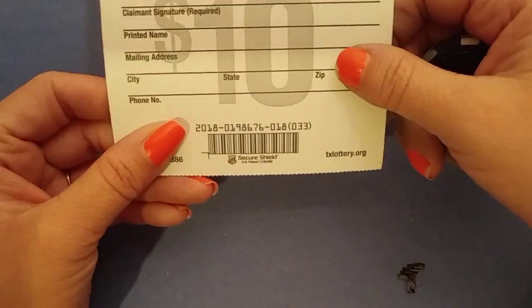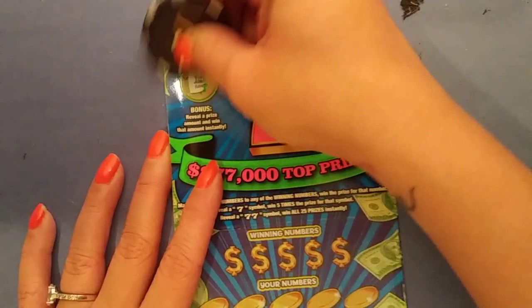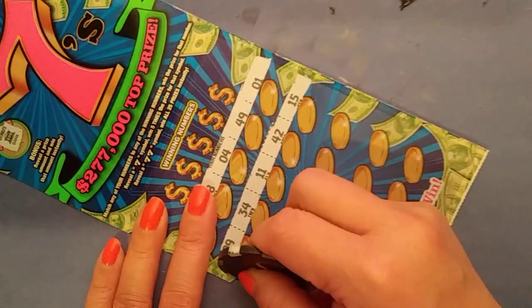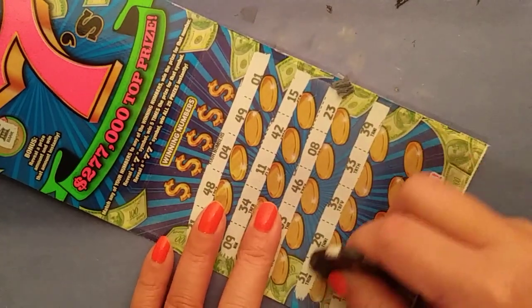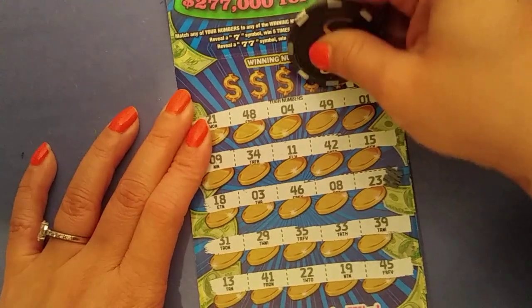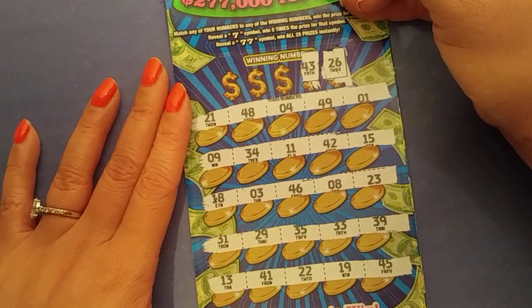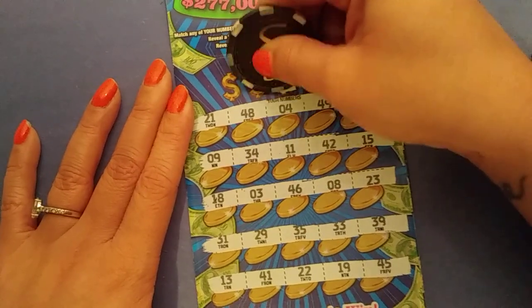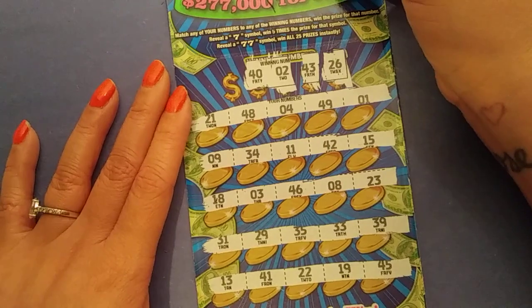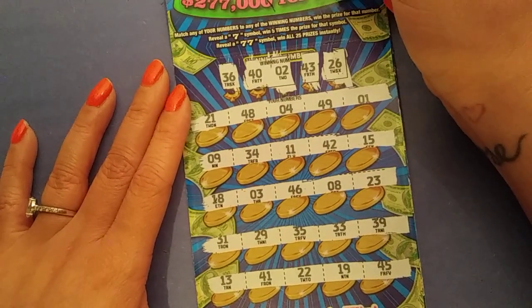18. So you get a back-to-back. 019, 8676. Nothing there. Okay, 26, 43, 2, 40, 36.